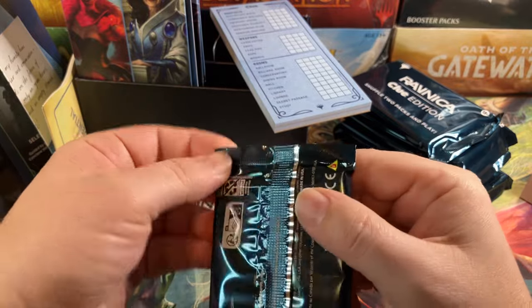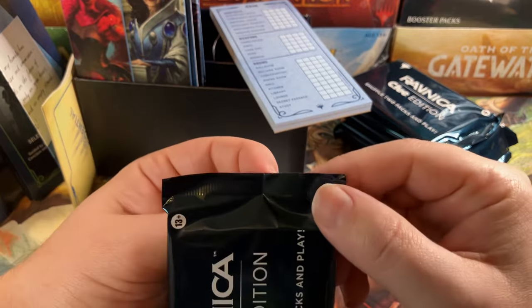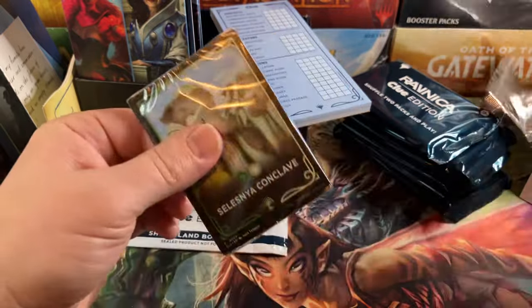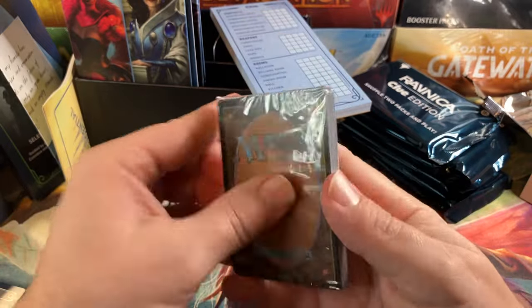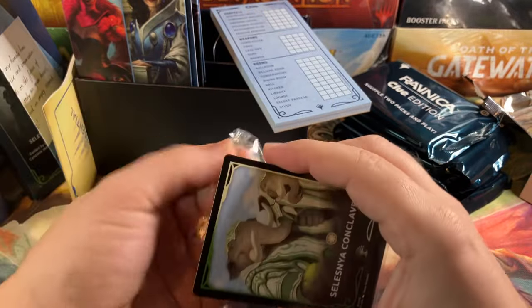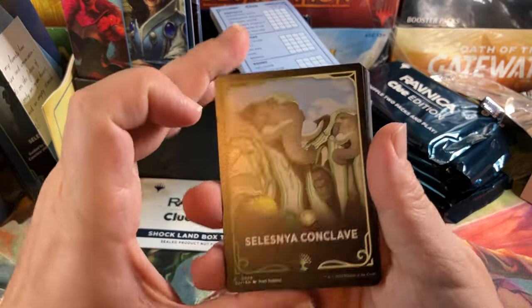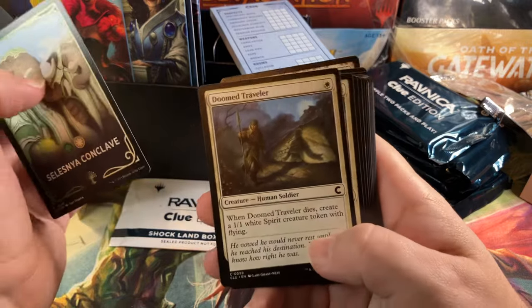All right, let's open the Clue packs and see how these look. The pull tabs — I don't see any pull tabs. Oh, Selesnia Conclave. It sounds like jumpstart boxes aren't selling, so let's just make it a Clue game — well, they do have the Clue emblem on them.